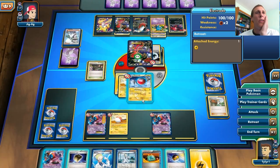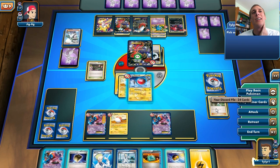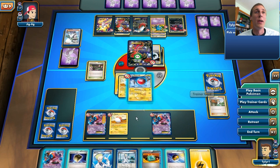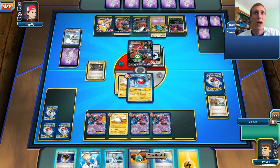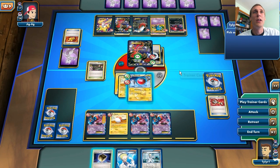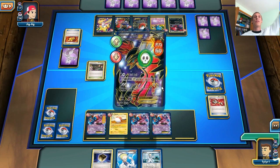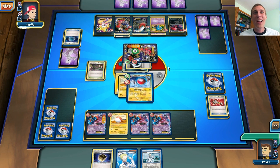The Protection Cube isn't going to do much because I don't have the Silver Bangle, but we can do 100 damage to this Yveltal, which is still not enough. I'm just going to put the Deoxys down and then Dowsing Machine for the Tool Scrapper, just because Tool Scrapper is nice in this match. Get rid of that stupid Garbotoxin, and maybe we'll be able to paralyze him this turn. If we flip heads we will paralyze him — and sweet, we flip heads, he's paralyzed! Now he is not looking good at all, because that Yveltal is going to get knocked out now and hopefully I can win.